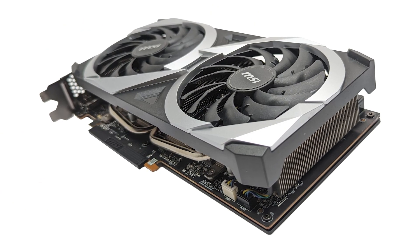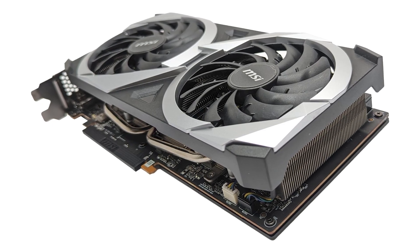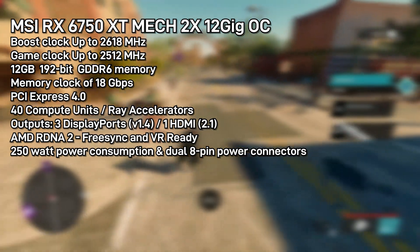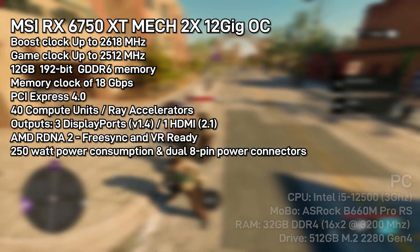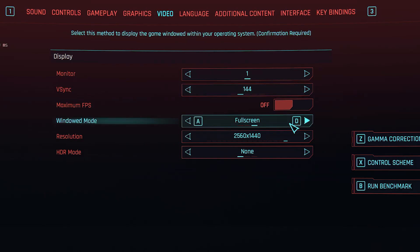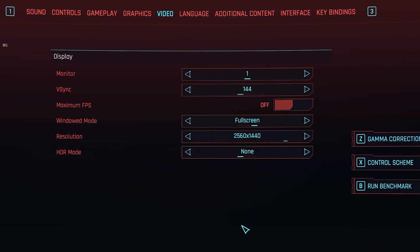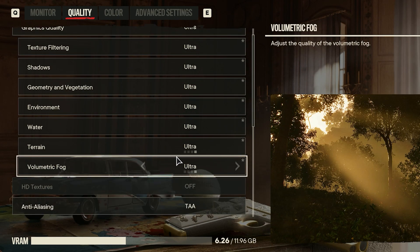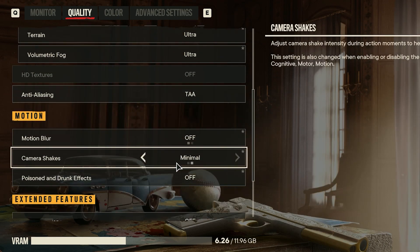Let's find out by testing a few games and seeing what this card has to offer. Here we have the specs for the MSI 6750 XT MECH card and the test hardware. For the benchmarks, all games tested are running at a native 1440p resolution with ultra settings and no ray tracing or FSR frame scaling.